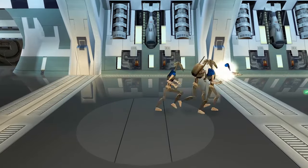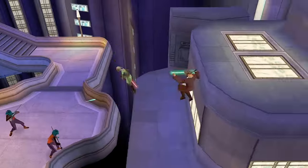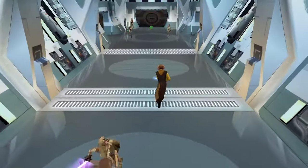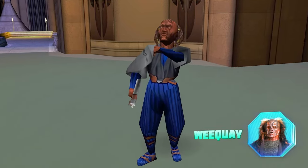We will have 13 playable characters — a lot more than we played before, with a lot of new additions. We now have the Rifle Droid, Staff Tusken Raider, Ishtib and Weequay.